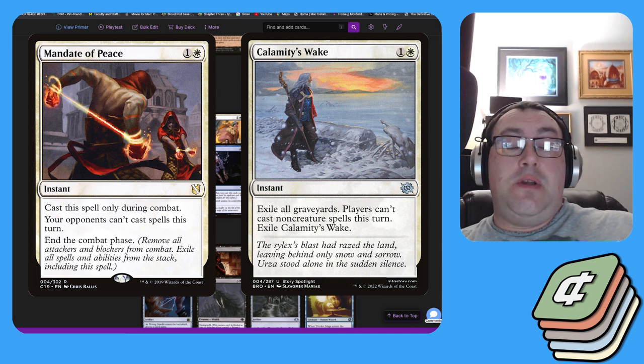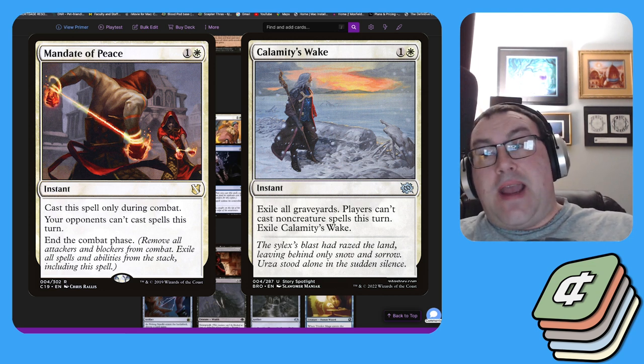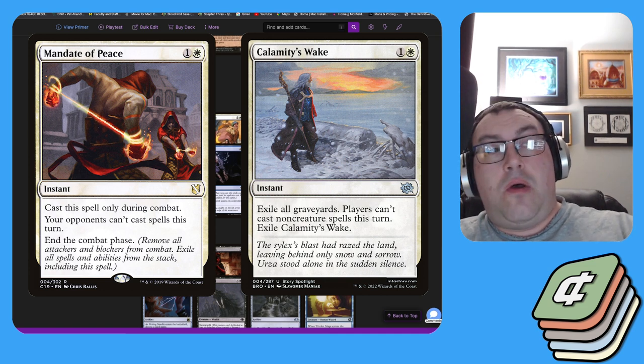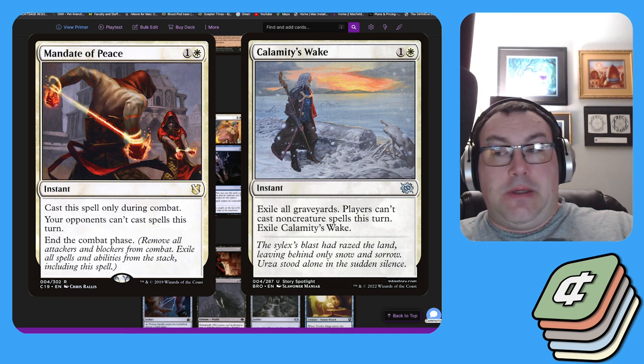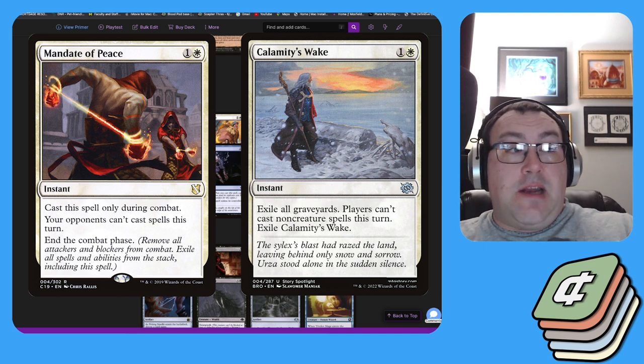Calamity's Wake can double as graveyard hate. It does affect you as well, so watch out for that, but if you've already set up so all you have to do is play Thassa's Oracle or win off Divining Witch, you can play under it just fine and it acts as protection.